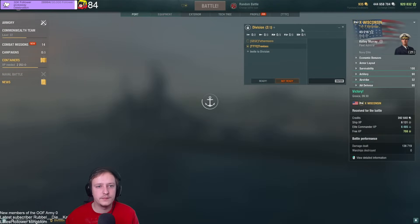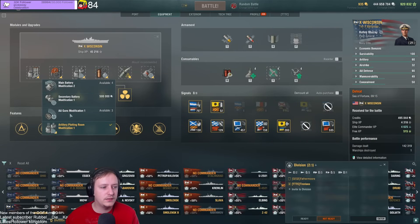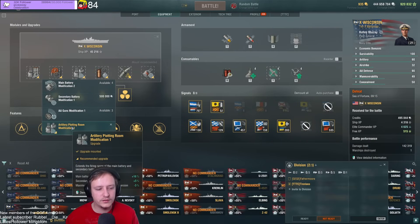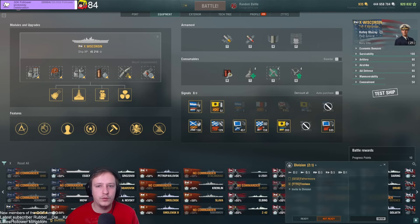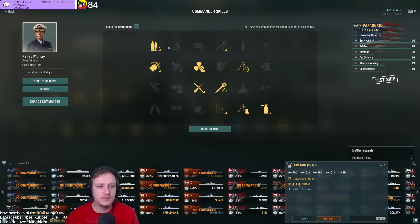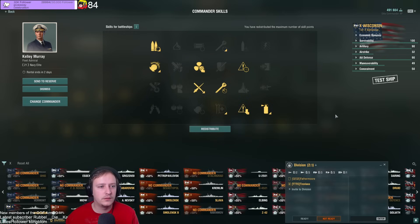And here's the captain build — nothing really different here. You could potentially drop artillery plotting room, although I just love going for that one on US BBs. Maybe turret traverse instead, but the other two skills are kind of useless and not really worth going for. This is just a classic BB build for me. Maybe another heal, although four heals is more than enough as you saw. Pretty decent overall.